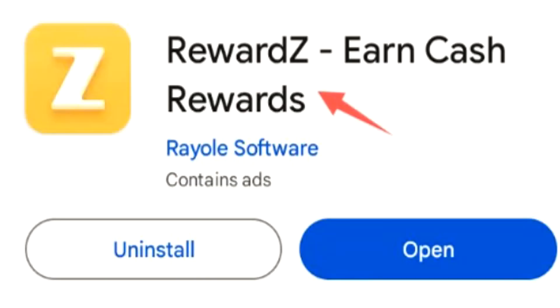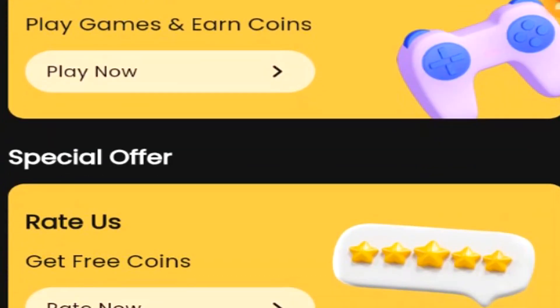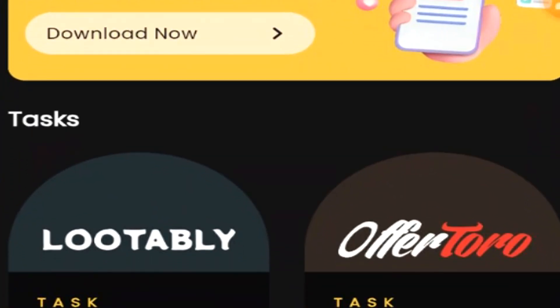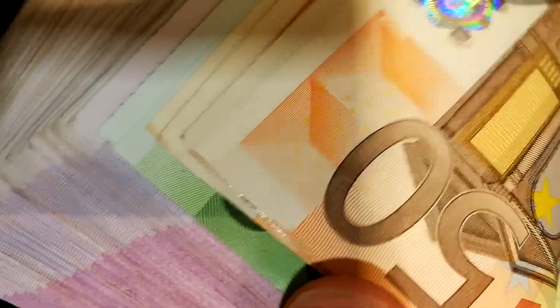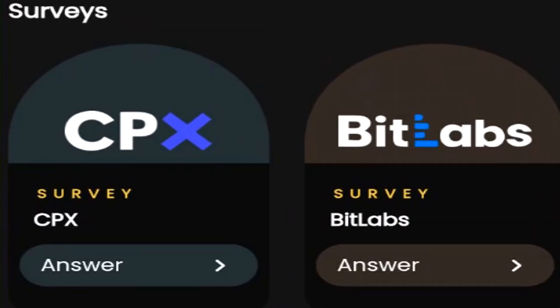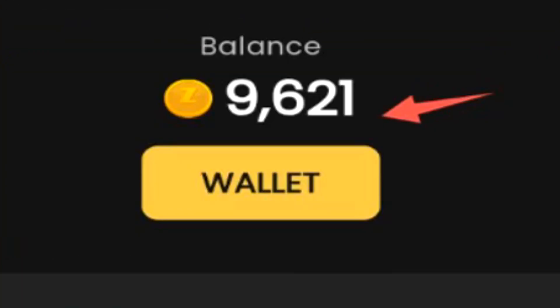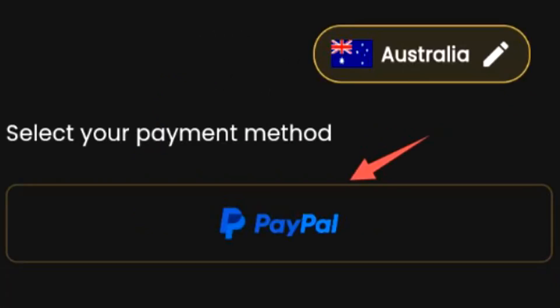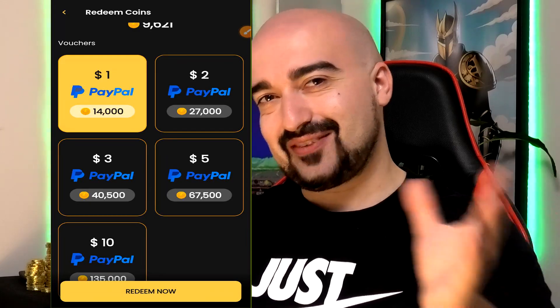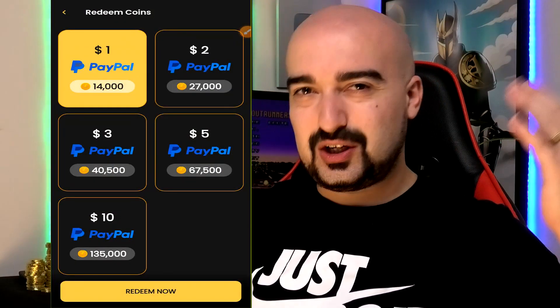Next up, we have Rewards. Rewards is a get-paid-to platform that has many different ways you can earn rewards currency that converts into real cash. You can simply watch videos and advertisements, or you can complete surveys, tasks, and even play games through their playtime reward system. At the top of the screen, you'll find your balance of reward coins. Here in Australia, I can only withdraw PayPal currency. For $1 worth of PayPal currency, it's 14,000 of the coins.